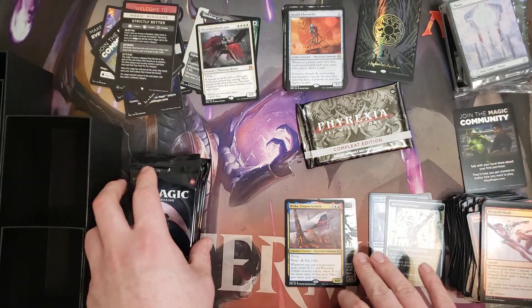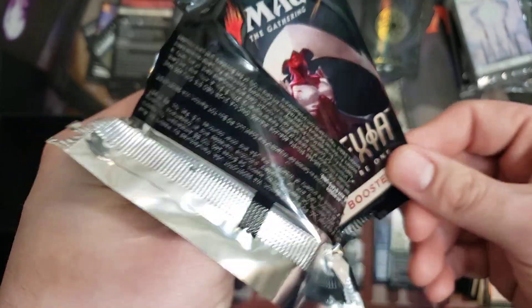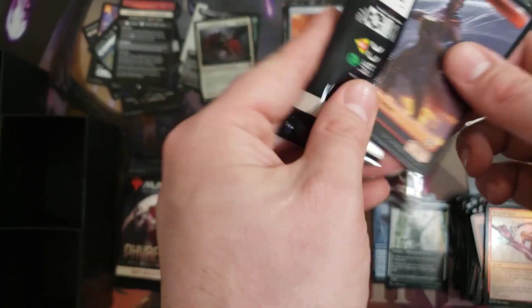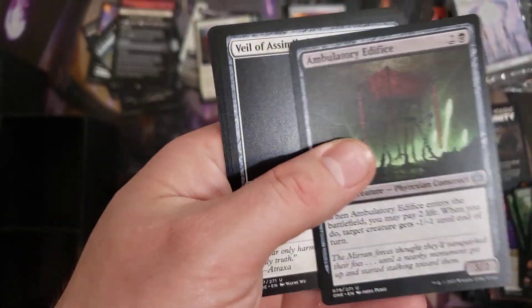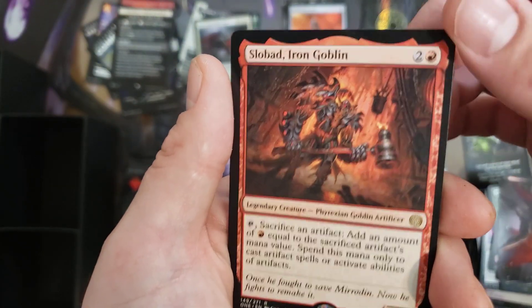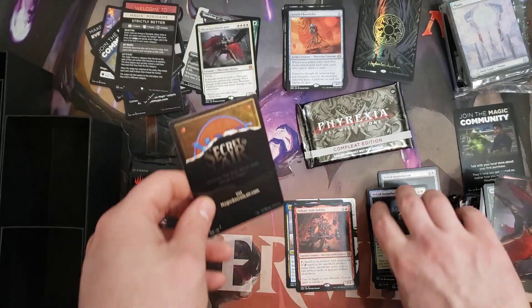On to the next pack — no Mythics so far, but let's see how lucky we can get. Showcase Shield Goods are always pretty sweet, any of the Showcases — Concept Art is the word I'm looking for. Getting through commons and uncommons: a Slobad, the Iron Goblin, and then a Foil Uncommon. Nothing too special there. On to the next pack.